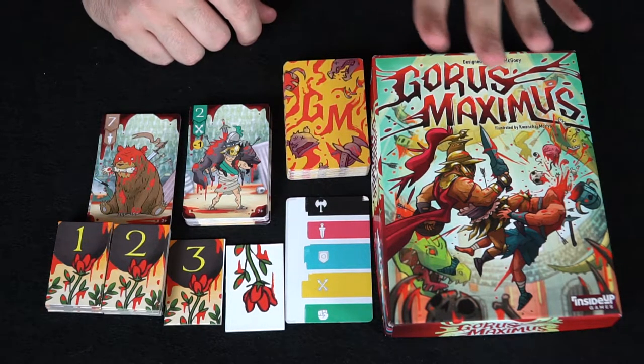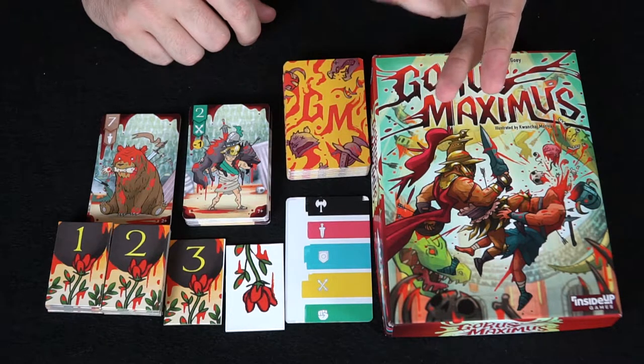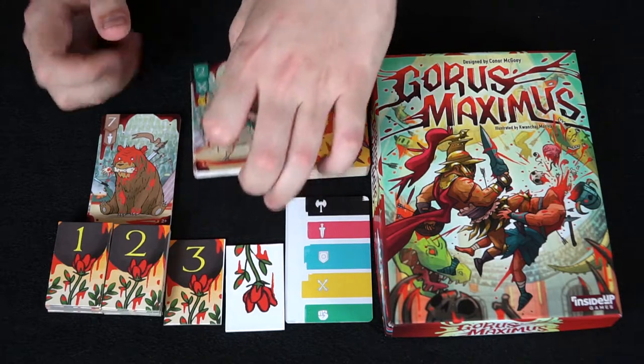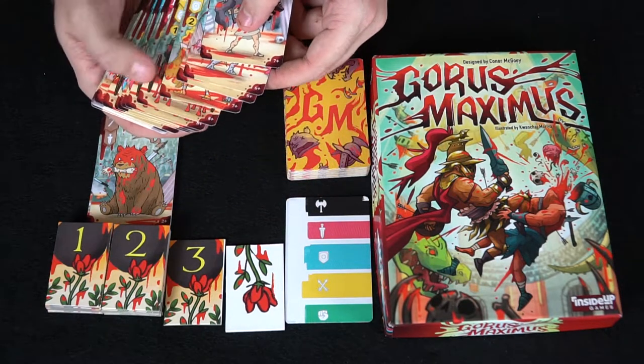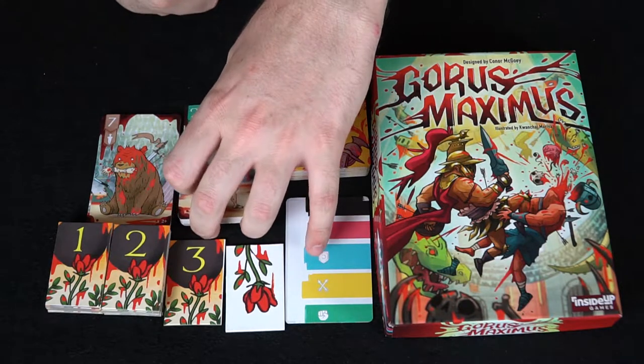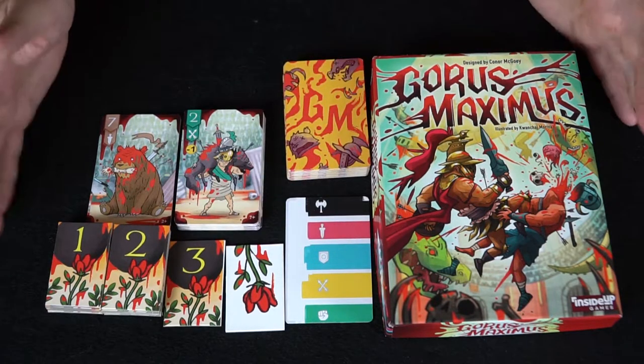For each additional player you add another suit. So in a 2-player game you'll have 2 suits of cards, and it scales up from there. At the bottom right-hand corner of the cards it'll say plus 6, plus 7, and plus 8 — you simply add those cards to the deck when you want to increase the number of players. That's the contents of the game.